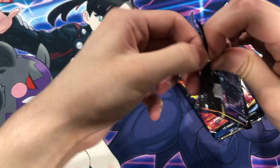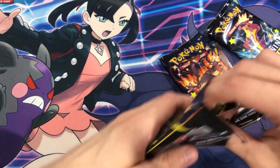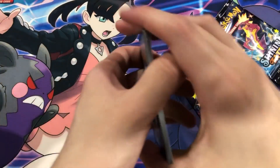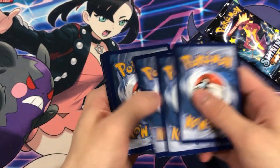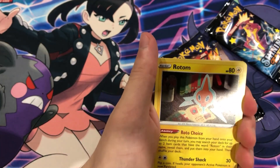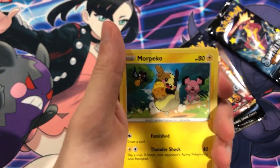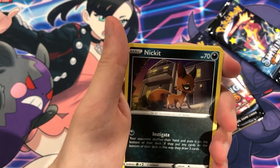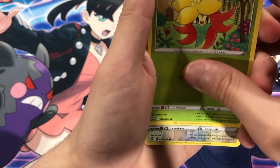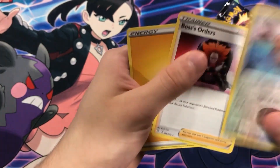At least we did get one baby shiny. I think it's about one in every four packs you get one, roughly. Got Cramorant, Rotom, Rusted Sword. Got Raichu. More Morpeko. Nickit. Eevee Lost Floor. Reverse Eevee, don't mind that. Boss's Orders. Nothing too big so far guys.